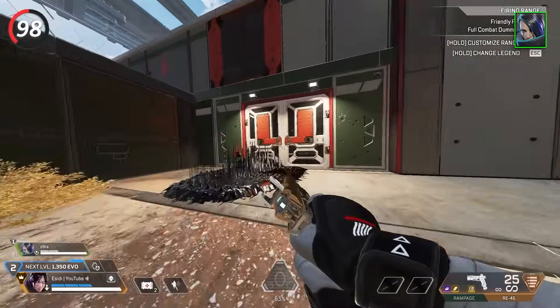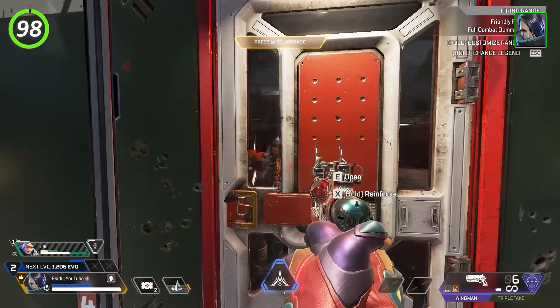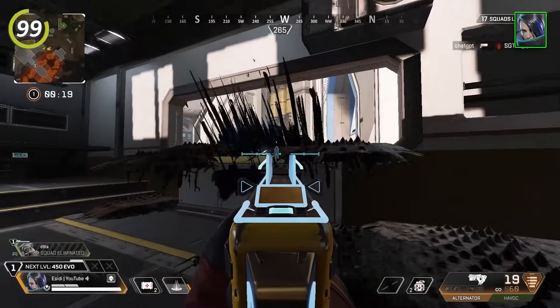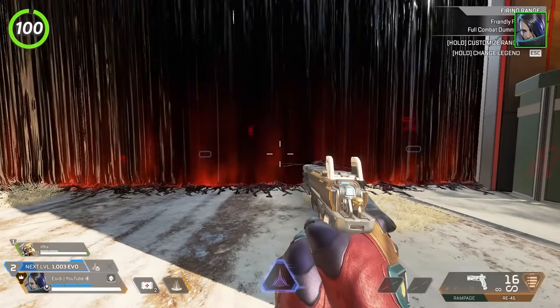With Catalyst, place your spikes sideways against the door — this will cause the spikes to go through the door so enemies can't kick it down without taking damage, and it also works if enemies are hiding on a door trying to heal. Use your spikes as visual clutter — I love to use them in windows and in trucks on World's Edge, making you much harder to see. Catalyst's ultimate is the only thing in the game that can block enemy scans.